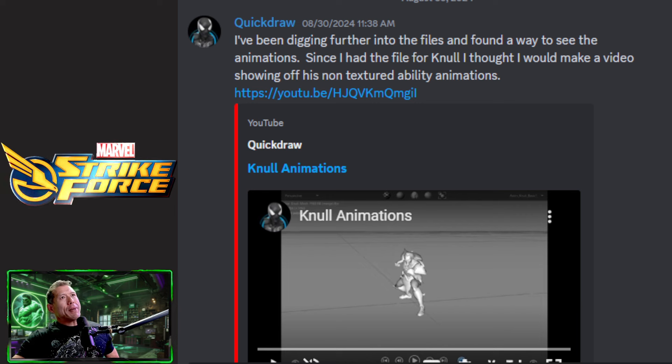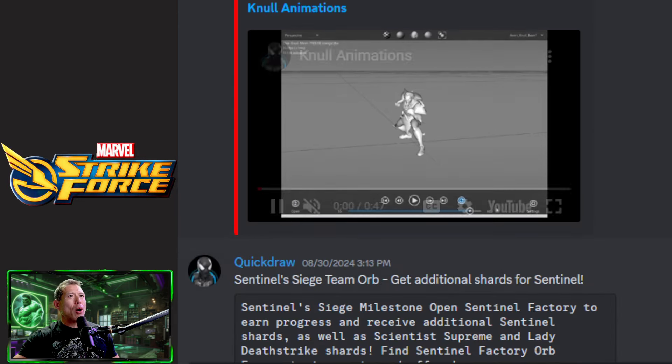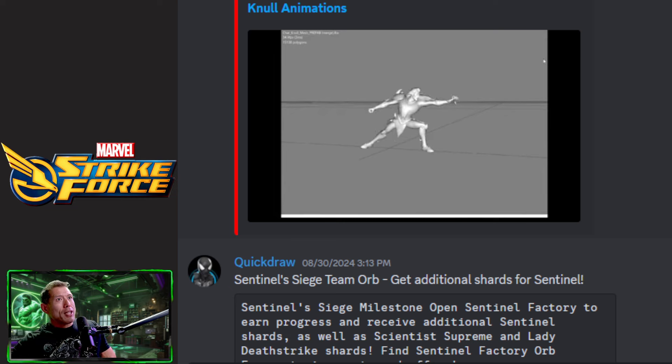Let's jump into these data mines from Brother Quick Draw. He's been digging further into files and found a way to see the animations. Since he had the file for Knull, he thought to make a video showing off his non-textured belly animations. Let's take a look at this without sound. We can see what Knull is going to look like — this is supposed to be the bad guy of Battle World, at least according to data mines.